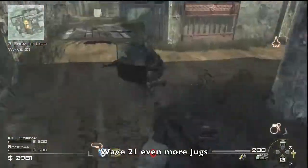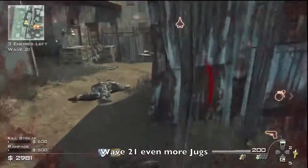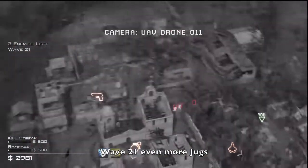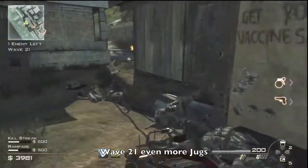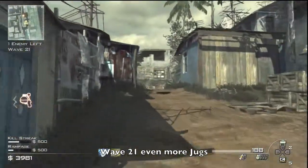Wave 21 — even more jugs. Using exactly the same method as just then: managed to take out two with the predator, and then stick the C4 down.